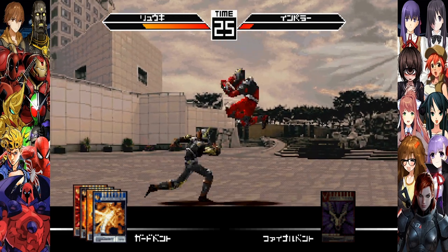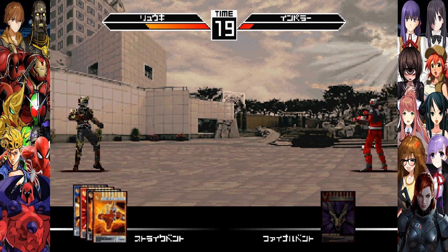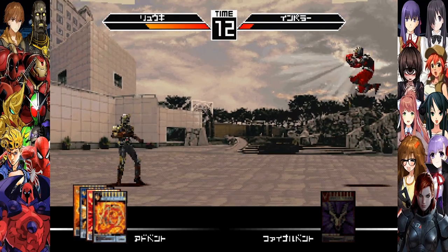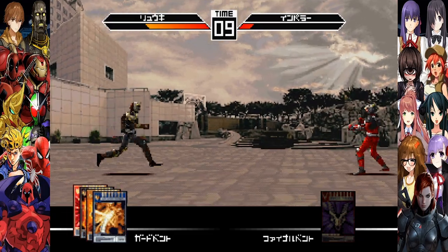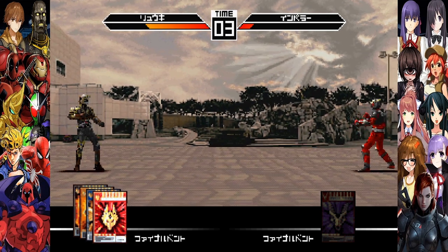I believe you just dodge by holding back. And finally, as you'll notice at the bottom, we have our advent deck. How many cards you have will depend on what rider you pick. They all usually have an advent, so they can summon their monster of choice. There's a finisher, which is of course how you finish off your opponent, but the finisher can only be used when their health is taken down to a certain amount — which is why it's glowing.